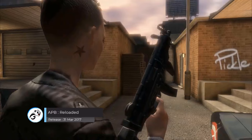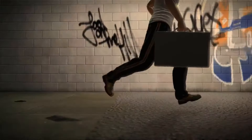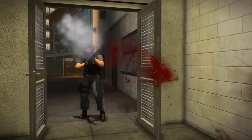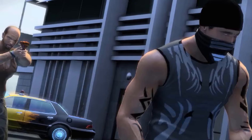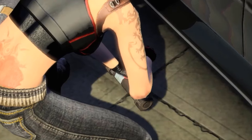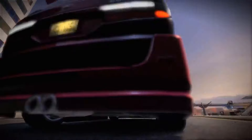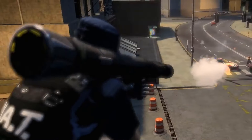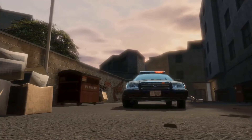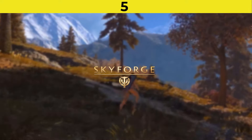Game number six is APB Reloaded. APB Reloaded is an open-world game similar to Grand Theft Auto Online, played from a third-person perspective. It takes place in a modern-day city called Sao Paro where police and criminals are constantly fighting for dominance. When starting a new game, the player decides which faction to join. If you play as a police officer you stop and eliminate criminals to enforce the law, and if you play as a criminal you steal money, hijack cars, do illegal activities, and try to control the city and make your way to the top.